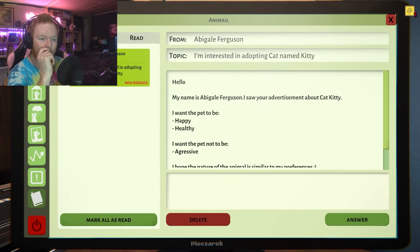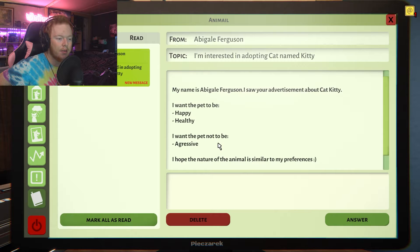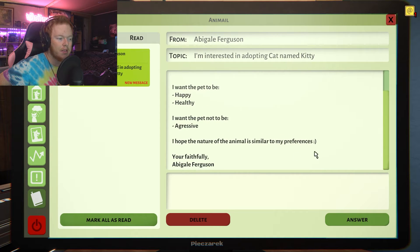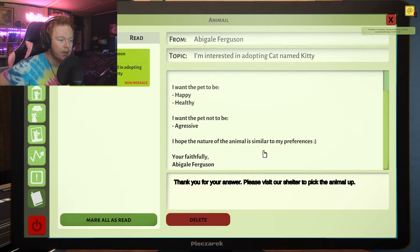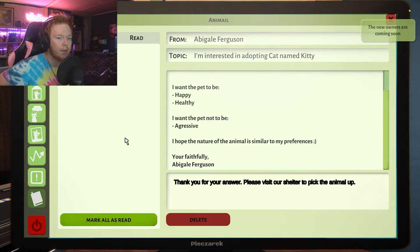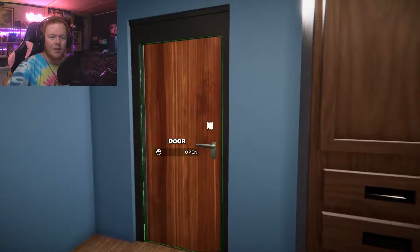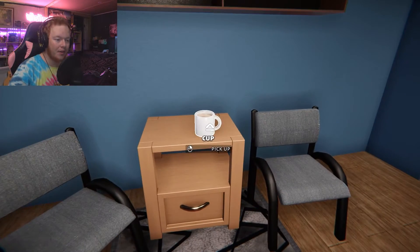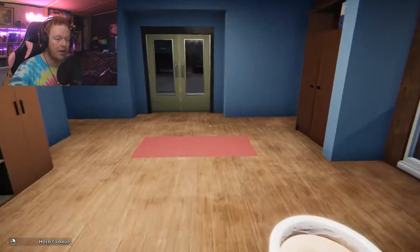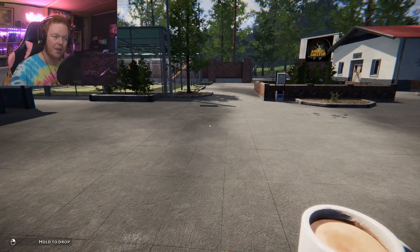Emo. Abigail — hello, my name is Abigail Ferguson. I saw your ad about cat Kitty. I want the pet to be happy, healthy, and not aggressive. The nature of this animal is simple. Answer. Thank you for your answer — please visit our shelter to pick up the animal. My call is red. The owners are coming soon. I'll wait until the new owners arrive.